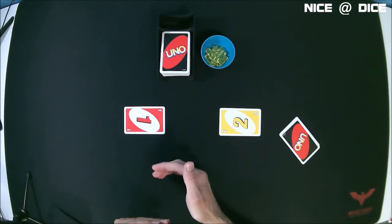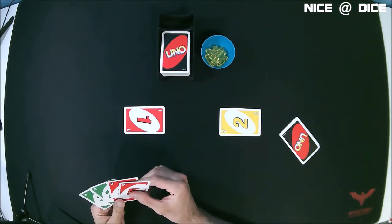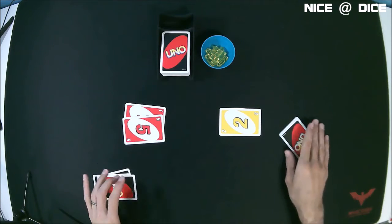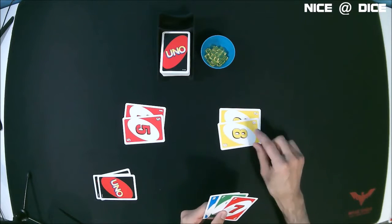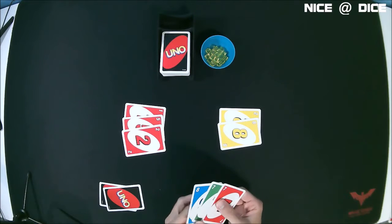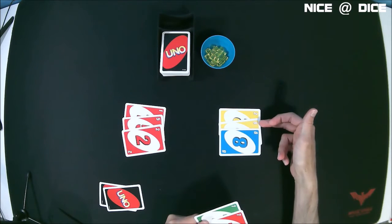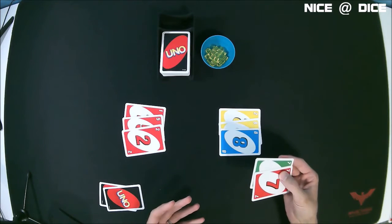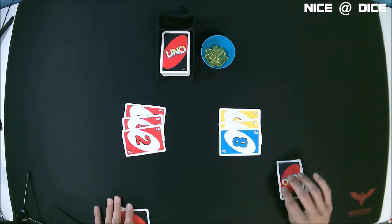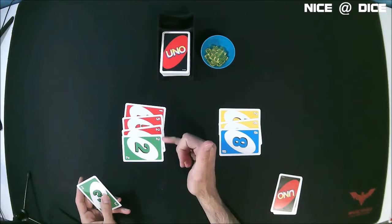What's going to happen is each player is building a line of cards that is specific to them. So this player's next card is going to be this red five, and the other player throws down his yellow eight. This player puts down his red two, and this player puts down his blue eight because it matches the number. Just like in a typical game of Uno, when you put down a new card it needs to match either the color or the number. So this player can put down this green two because it matches the number.